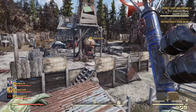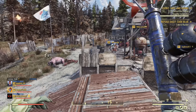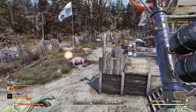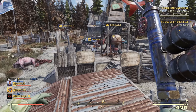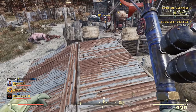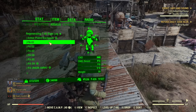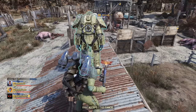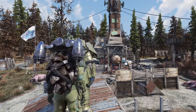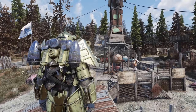I think it will be even better after power attacks get fixed with the next patch. Right now if I power attack there is a high likelihood it will not register as a power attack but as a regular attack, which is not great. But soon that will be fixed, and then you'll be able to use it even more effectively in power armor — unarmed weapons cannot be used in power armor, but one-handed weapons can.